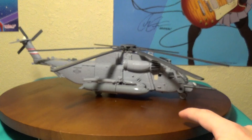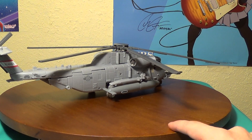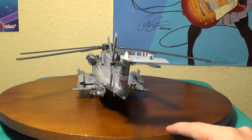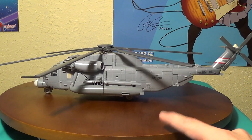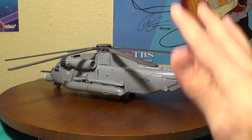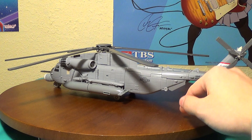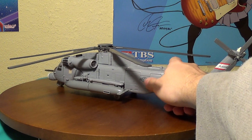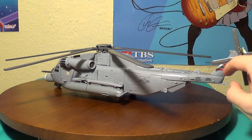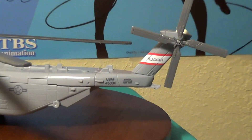Here he is in his helicopter mode. Honestly, I don't know the specifics — like what model exactly — better than a military chopper. I really love the detail on the Studio Series figures. I didn't say that in the Bumblebee video, but I'm saying that here because you have his Air Force logo right there, and then you have 'Blackout' on his tail there. Let's zoom in because it's a little bit easier to read that way.